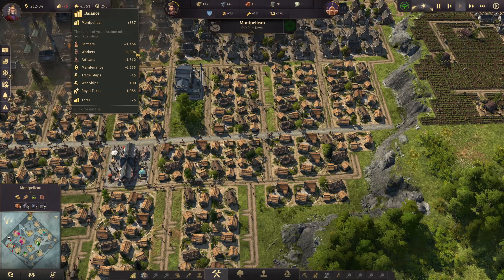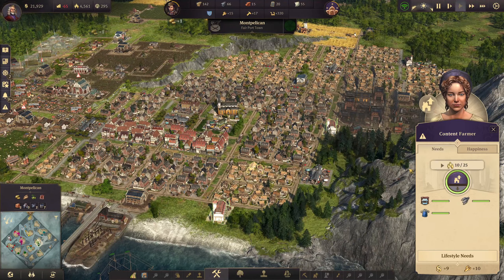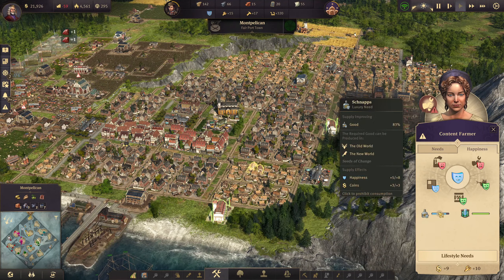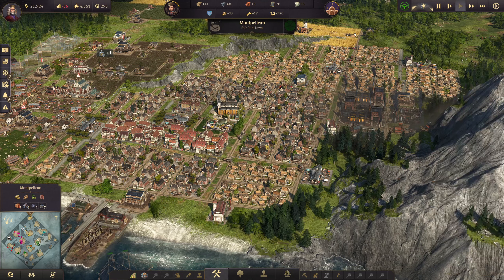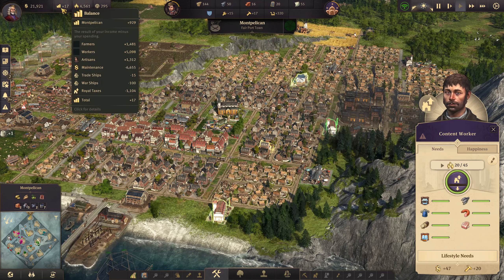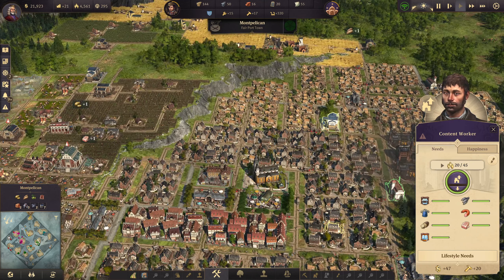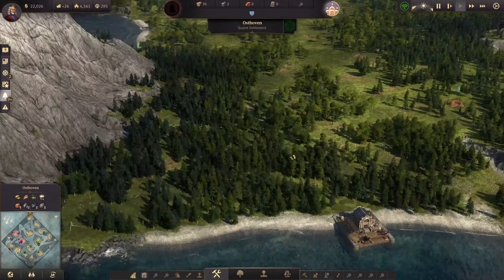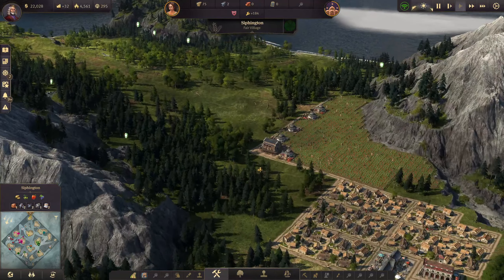Welcome back everyone, Grojan here with some more Anno 1800. So I think in the last episode we kind of recovered from going bankrupt. We are still making a loss at the minute, but let's go and see if there's any issues with our people. These are okay for happiness, a little bit short on snaps but the supply is improving. On our workers, same again, supply is improving and everything's looking okay. We're just about making enough money.